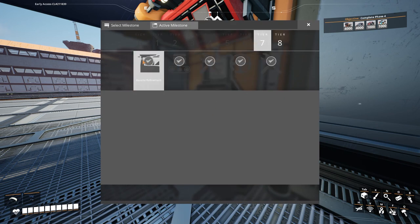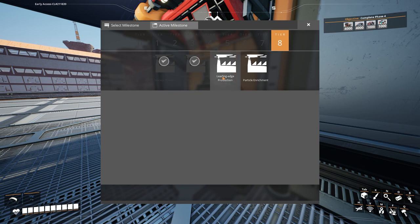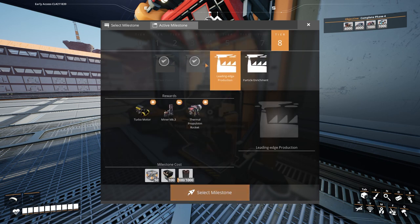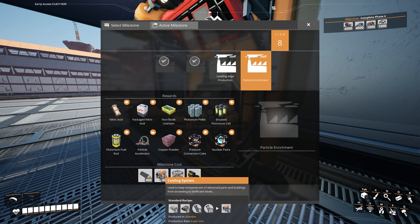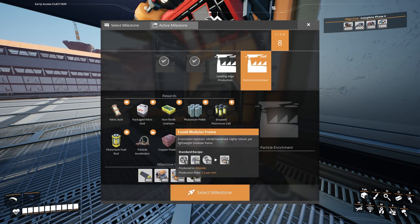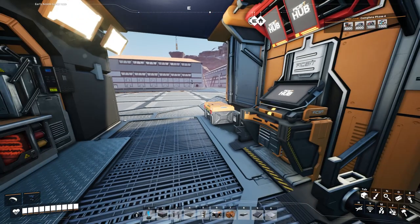We have completed and unlocked everything in Tier 7, and we have unlocked nuclear power and advanced aluminum production in Tier 8, giving us the ability to build heat sinks, cooling systems, and fused modular frames. We have two milestones left: leading edge production, which requires fused modular frames, and particle enrichment, which requires turbo motors, cooling systems, and heat sinks — none of which we've built yet. Fused modular frames will also require nitrogen, so there are quite a few steps before we unlock the last two items.